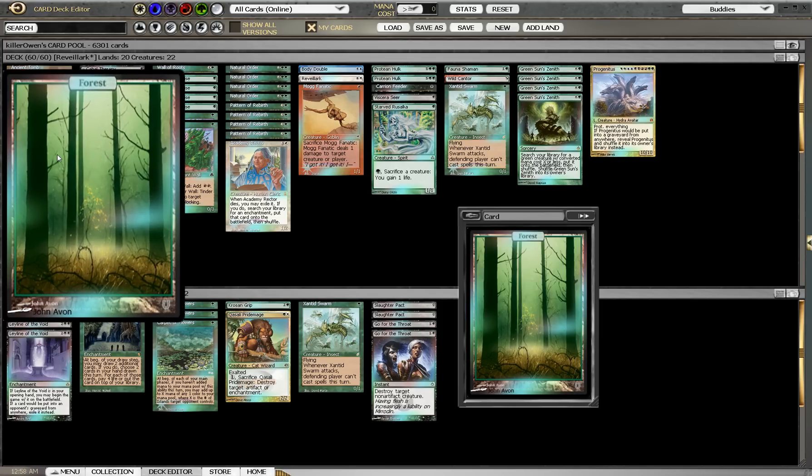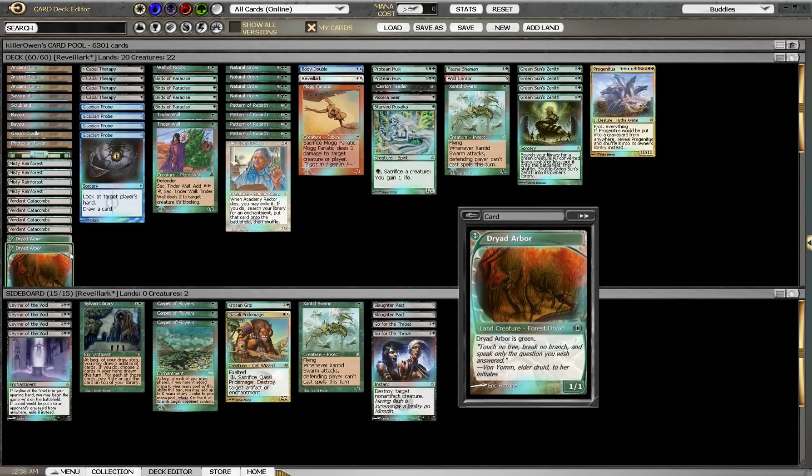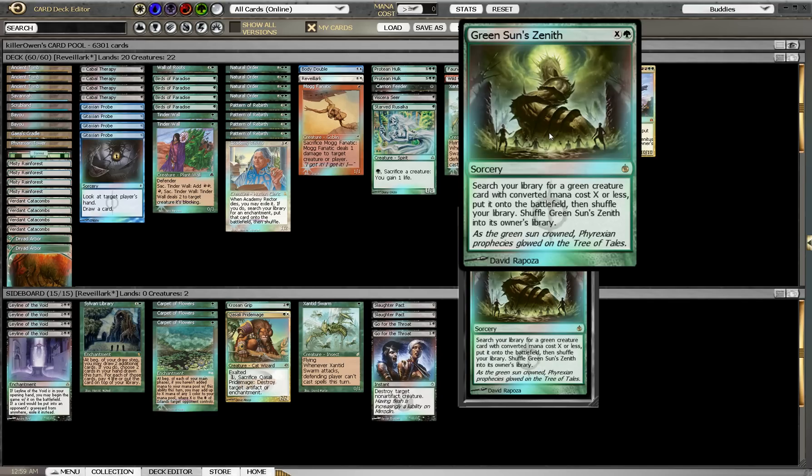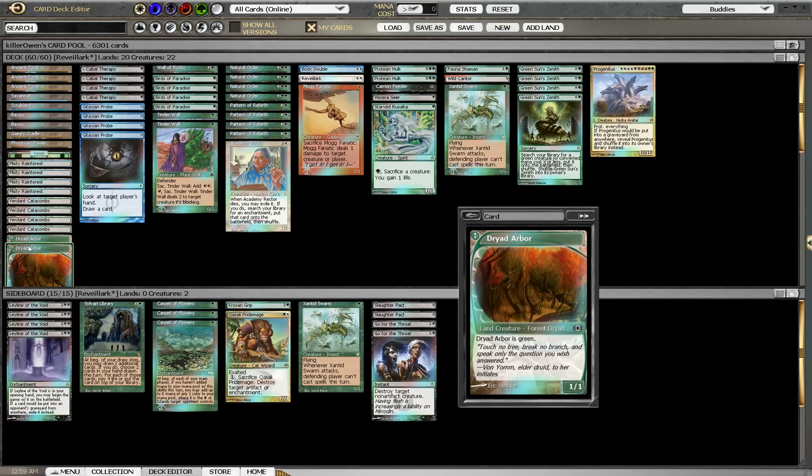All of our fetch lands can also get a Basic Forest, so we have four Misty Rainforest and four Verdant Catacombs. We have two Dryad Arbors, which have a great interaction with Green Sun's Zenith since we can just pay one green and choose X for zero. That way, turn one, we actually have two lands in play.